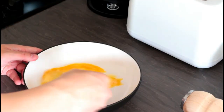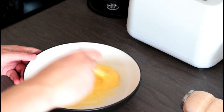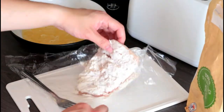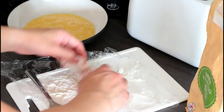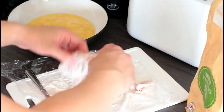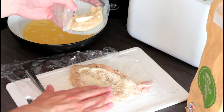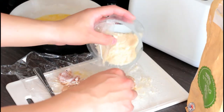Next, beat an egg in a bowl. Sprinkle flour all over the chicken, make sure it's evenly coated, and shake off any excess on both sides. After doing that, cover it in the egg mixture, and then pour on the parmesan. Make sure to cover it evenly on both sides, and again, shake off any excess.